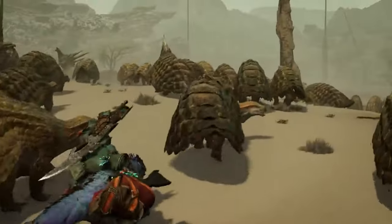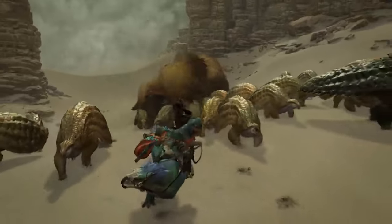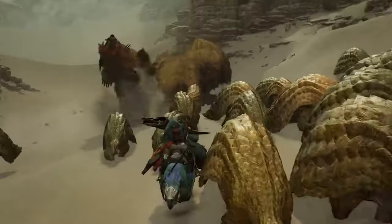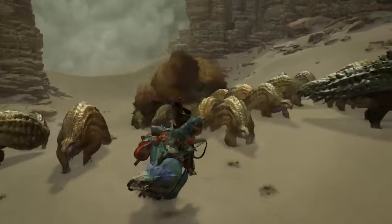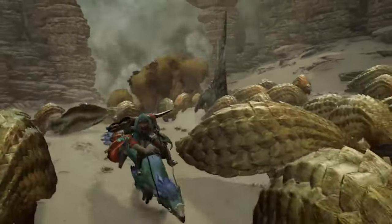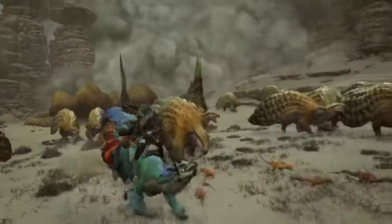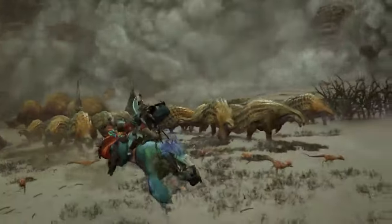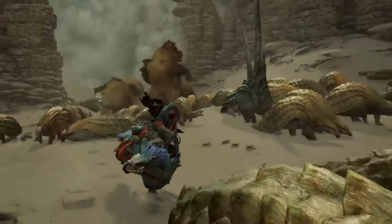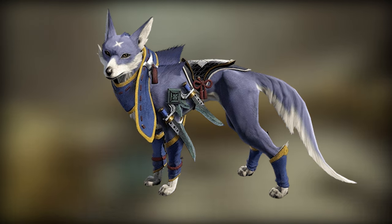What it kind of tells me is that we might be going on some long expeditions, and I am here for it. Going back to the mount — one thing that stood out was how it has two different modes. When weaving through the herbivores it's on two feet, like a precision control mode. But as soon as it hits the gap and gets out of the herbivore pack, it drops down to all four appendages and starts speeding away — reminiscent of palamutes in Rise and how you could hit a speed boost but it was harder to control.